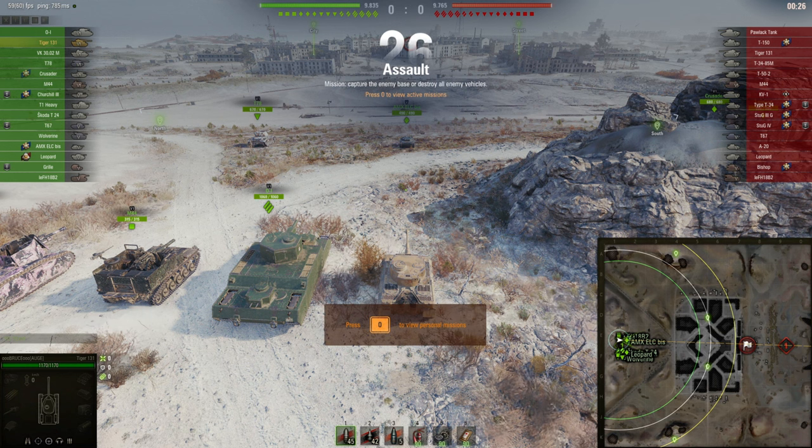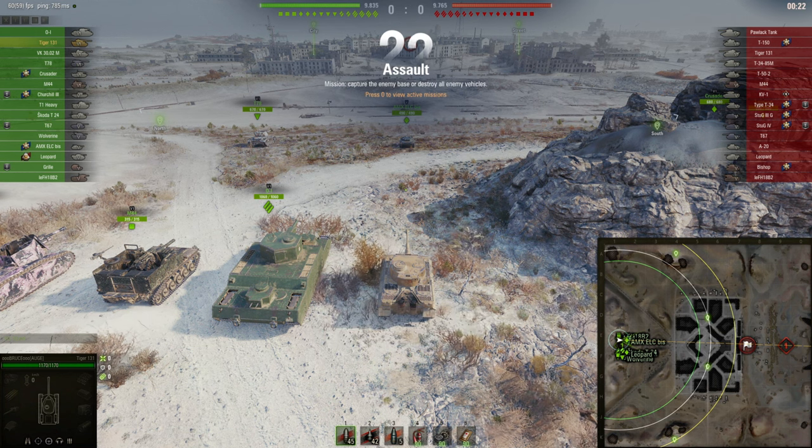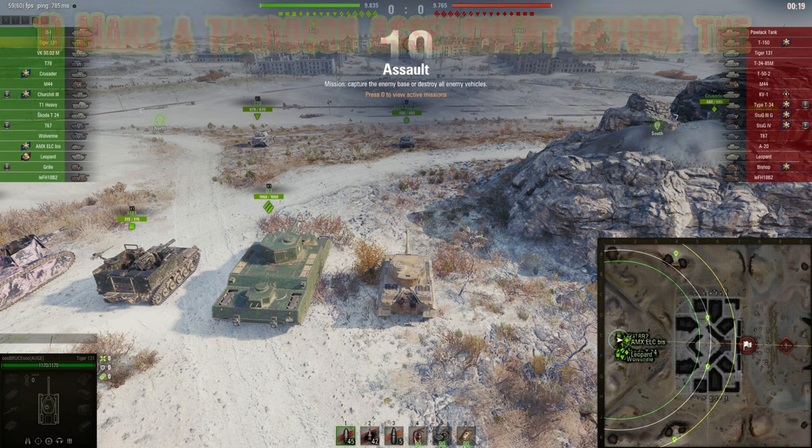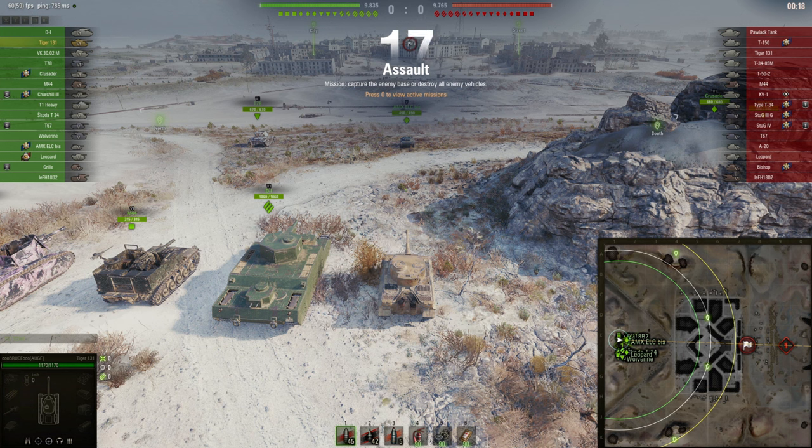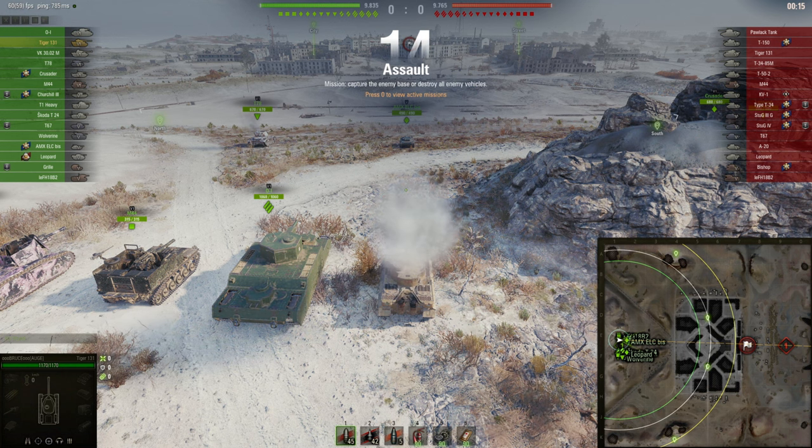Third game in the Tiger 131 — tier 6 matchup. I'm slowing down the replay again to make a thorough assessment. We're top tier, which is good, but there are three artillery pieces — we need to play arty-safe throughout the game. We will not go to the sides to support flanks; instead we'll play in the city. Since we don't have good armor we cannot brawl aggressively against other heavy tanks, but instead play defensively and make smart decisions.